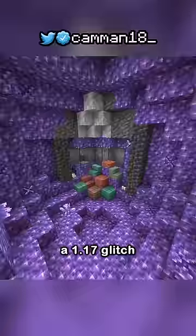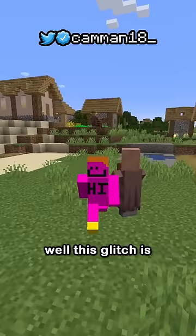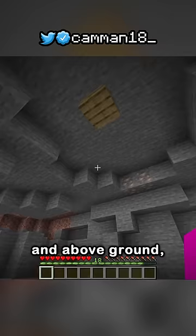You might remember a 1.17 glitch that allowed you to see underground with a composter before it got patched in 1.18. Well, this glitch is like that, but with slabs, meaning you can see underground and above ground.